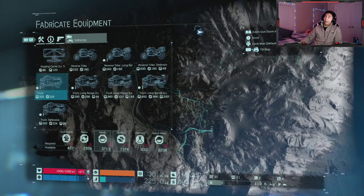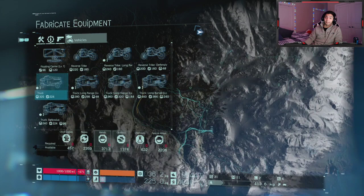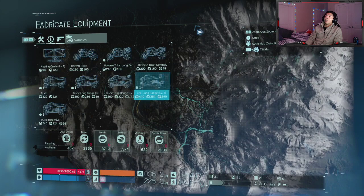You unlock them at the distribution center south of Lake Knot City. By increasing the connection level with that distro center, you get level one long range, level two, and level three. As it sounds, they just add batteries to the truck. You get the normal truck which has a huge cargo capacity, and each long range level increases the battery capacity so you can travel greater distances.